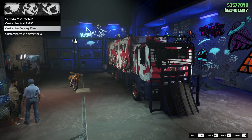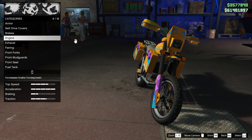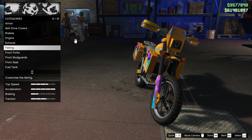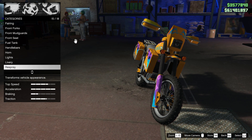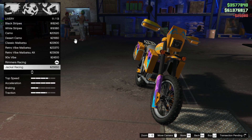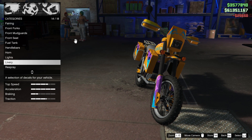From here, you can customize the colors, the livery, and any other customization — it will transfer to your Acid Lab. So to get the rare green fuligans livery on your MTL Brickade, you want to customize the Jackal Racing livery on your delivery bike, which is number 11.